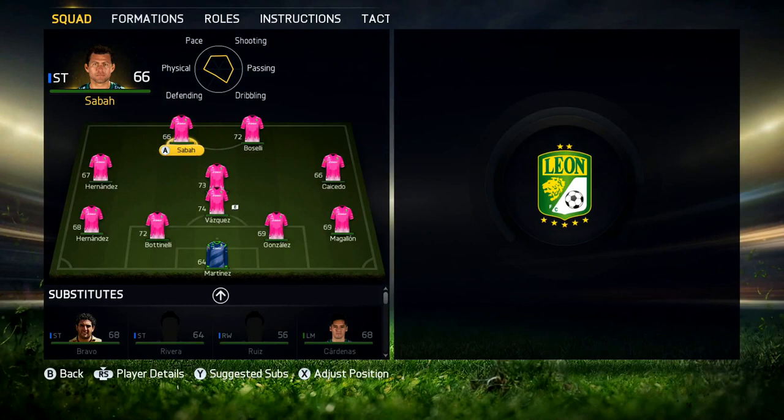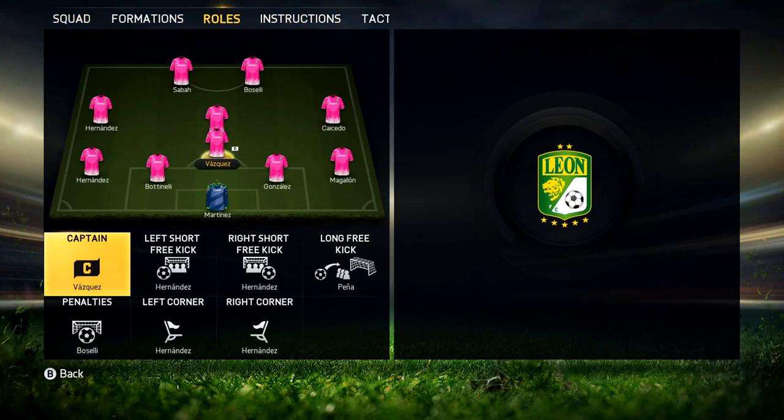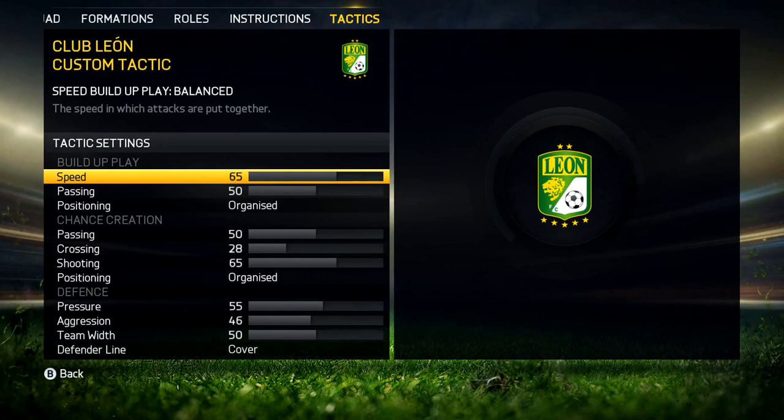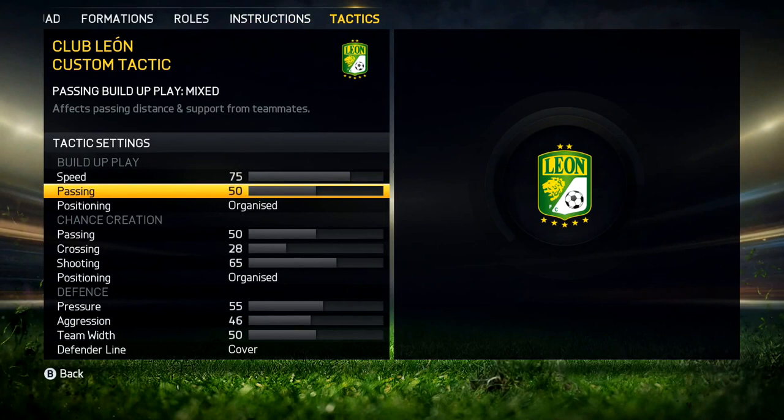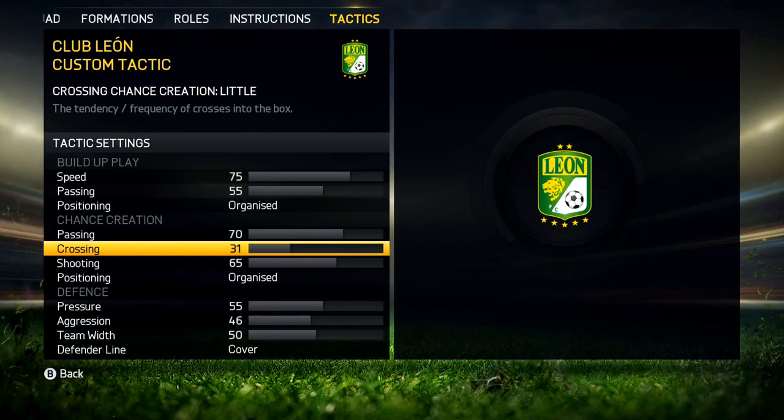I don't mind this formation for right now because I'm showing you how to do it. If you want to search formation rules, player roles, and role instructions, go to custom tactics. When I select custom tactics, I'll show you - it's gonna be 75 right here for build-up play. That's how they place it: 55 organized, 70 right here, and passing at 70, because you're gonna do fast passing.